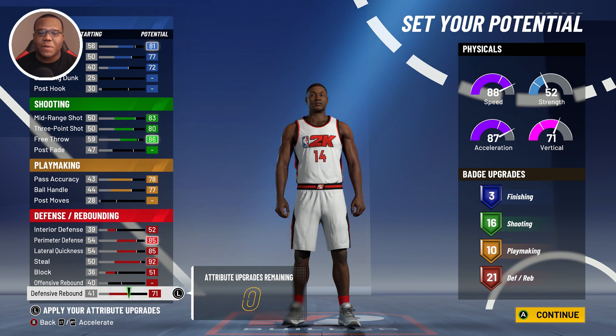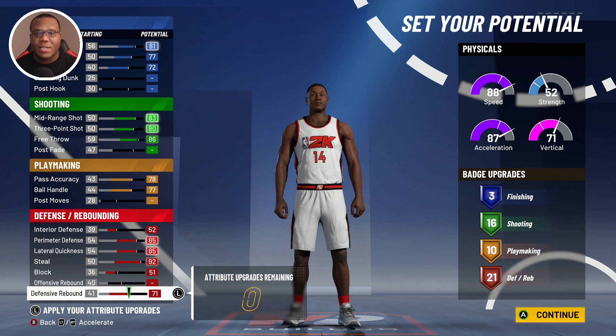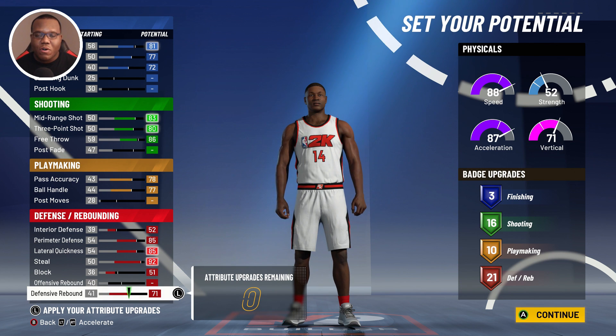The reason I'm putting more emphasis on interior defense this year is because of the new finishing methods — players can now control how they finish around the rim using the right stick for elite-level finishing. That's going to be a big difference versus last year, when it was more random. Interior defense ensures your player gets a solid shot-contest animation, and having played both ways I've enjoyed it much more with interior defense. That gives you a solid setup of 3, 16, 10, and 21.